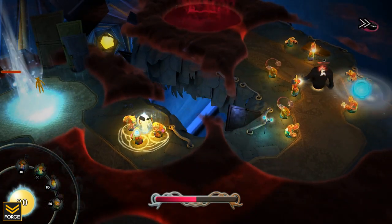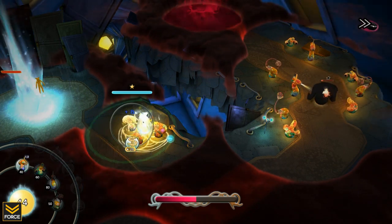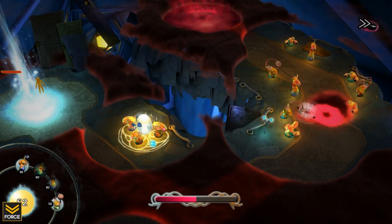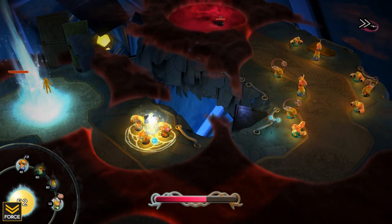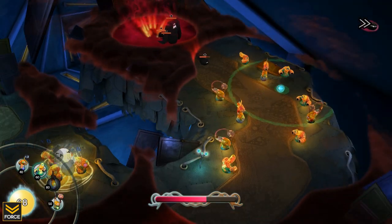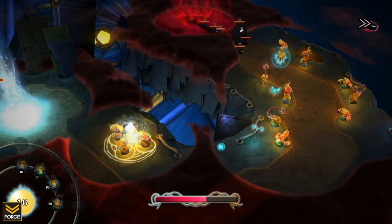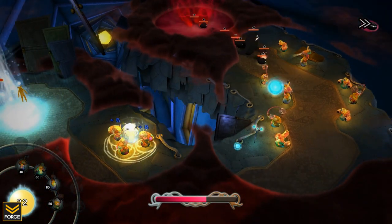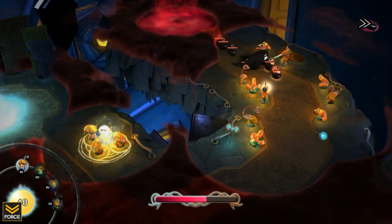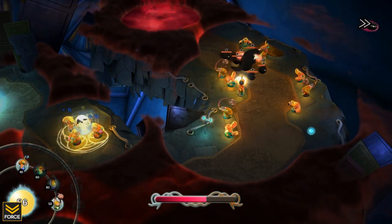There is a resource gathering mechanic — you must place collector towers to gather the resource. Every well of light has a set number of spots around it; I can see three locations around this one and can't add more collectors. In the future you can acquire upgrades for the towers and upgrade them individually up to three times, making them stronger and gathering more resources.